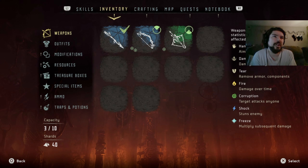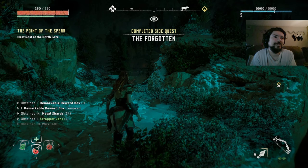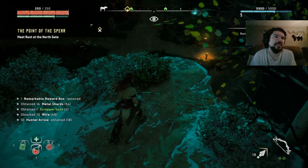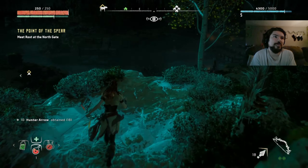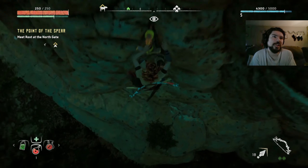Remarkable reward box - tell me it's got some Blaze in there, that's what I want. It does not. Dang it. Can I make more of those still? No, I still need Blaze. Now how do I get down from here without horribly killing myself? Obviously there is a way - does it actually want me to just climb down? I guess that's what we're gonna do.